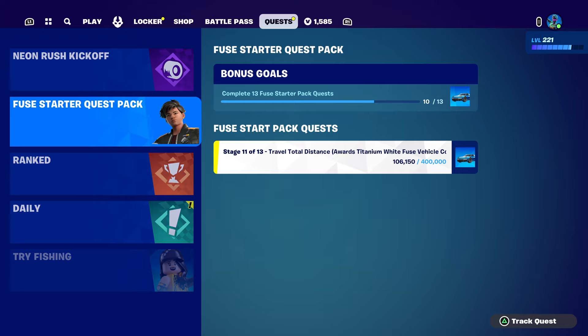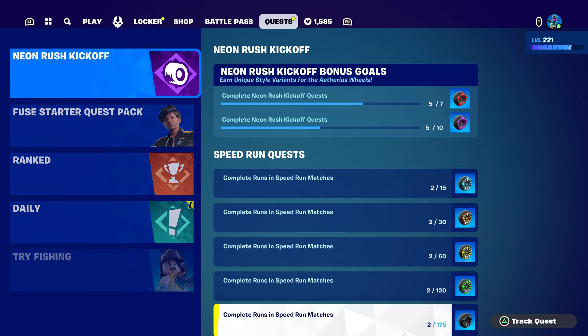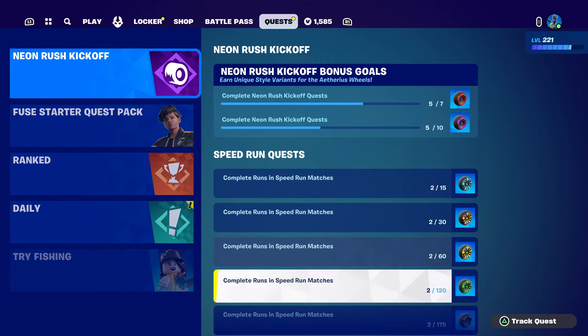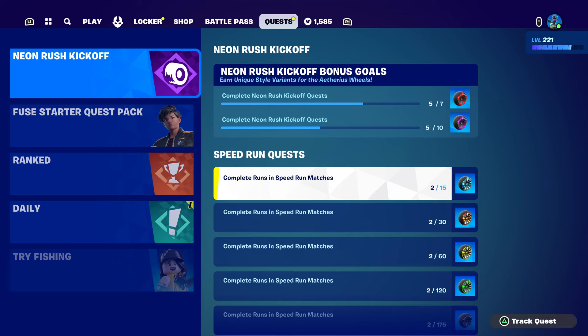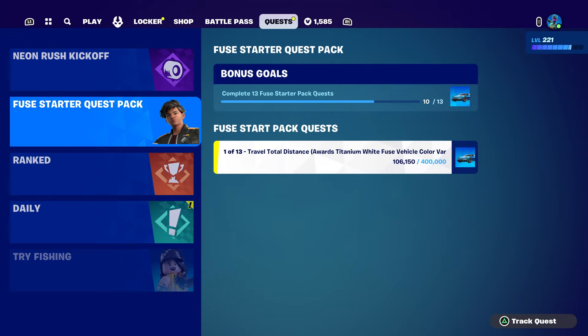This method is way, way faster. This is the Neon Rush quest — the speed run quest. Unless you cross the finish line at the end, these won't go up. If you let the time run out you don't get credit for those. To get the ultimate reward you have to do 175 speed runs, but that has nothing to do with the quest pack challenges.